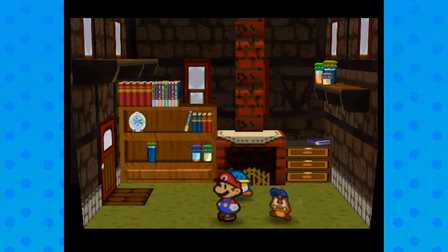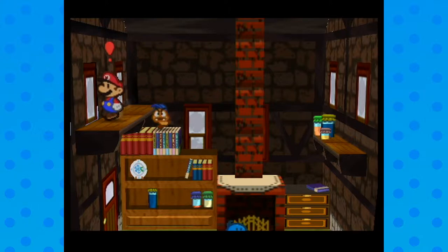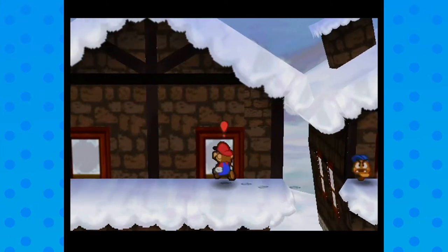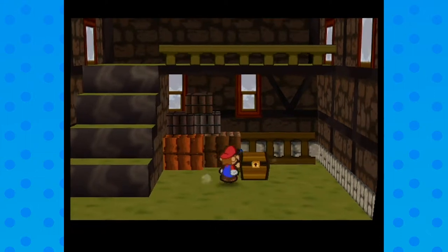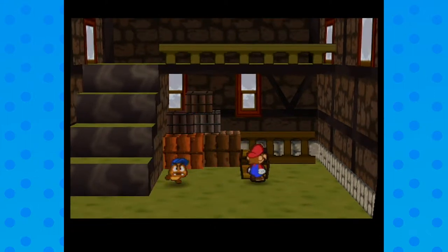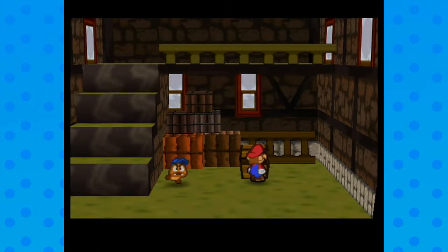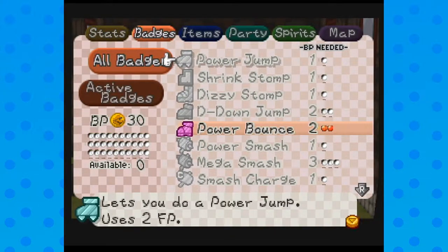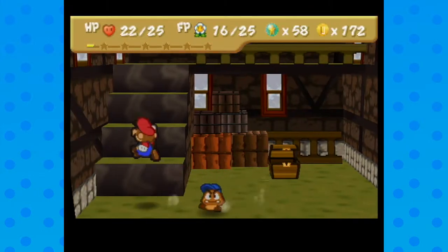Now that we're back here, I decided to check out this house I forgot about. If you climb all the way up the furniture, there's a window you can go out. Scale the building, climb through that window, and there's a cool item in a treasure chest down here. The FXE badge changes the sound effect when Mario's attacking. Let's equip that because I'm curious.